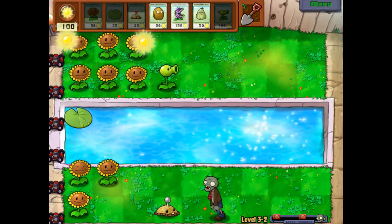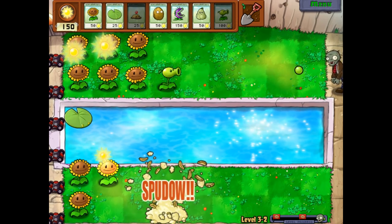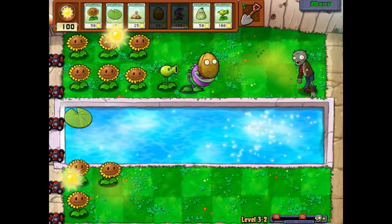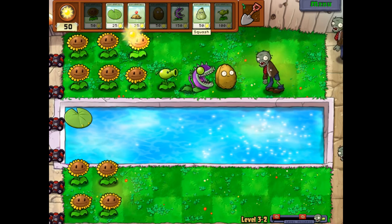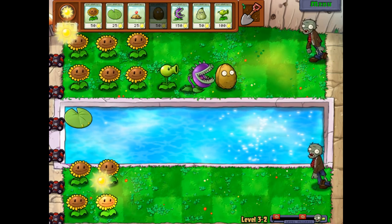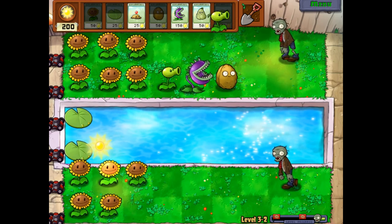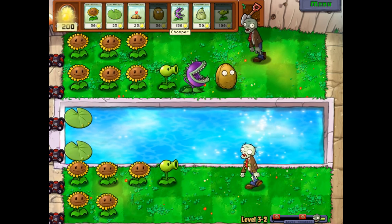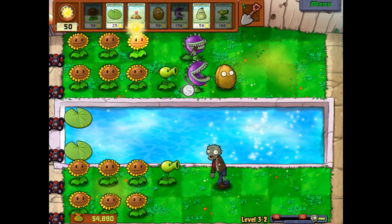I might want to start getting lily pads out and Peashooters and all that. The chompers are probably gonna go on column five. We don't really need it to extend too far for this level. We'll probably have squashes in front of the walnuts just in case. We might just need to play squashes when we need to — we might not even have to put a whole row of them out. Instead, just put them out when we need them.